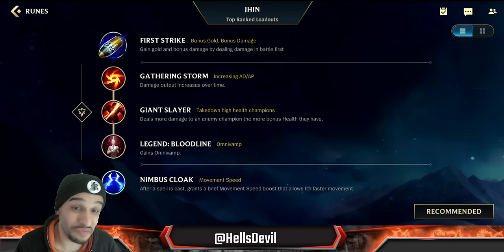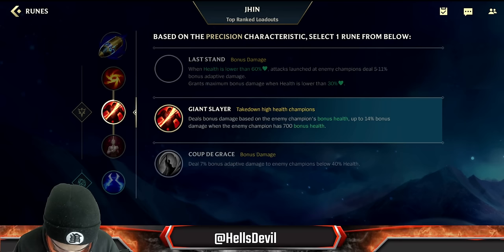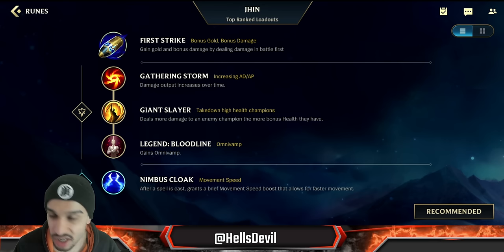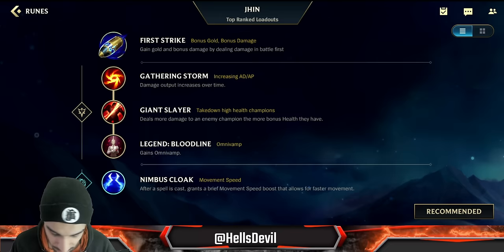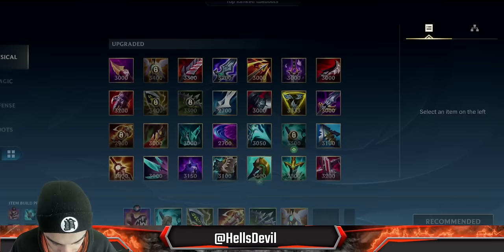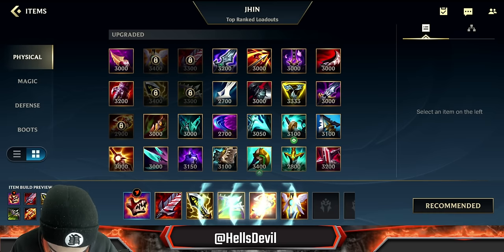Gathering Storm will give you around 80 attack damage if the game reaches 21 minutes, which is insane. There are two runes we can go for: Giant Slayer or Cup of Grass — both are good. And here we go for Bloodline and Nimbus Cloak. Flash and Exhaust — I've decided Exhaust is better than Ghost because you already have Nimbus Cloak.